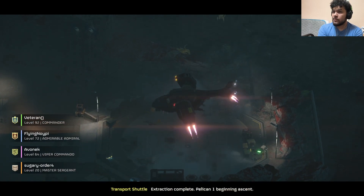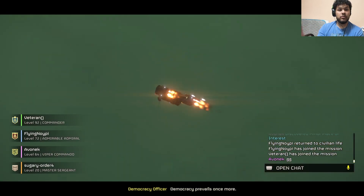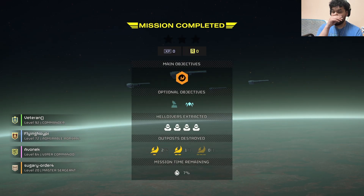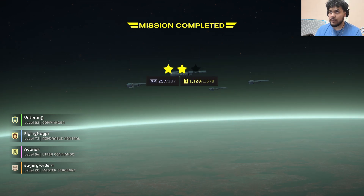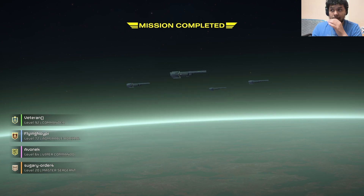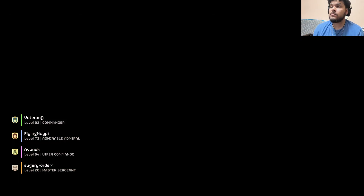Damn, level 92. So that was just a quick cover-the-holes mission against the Terminids. Honestly I like those — they're pretty fast. But if you really want the XP and experience, then I recommend the 30 to 45 minute long missions. I'll show you guys what samples do to your ship. I'm already level 20, Master Sergeant. I completed pretty much both of the main missions on this planet — you do get missions that aren't priority, but I like doing the ones needed to liberate the planet.